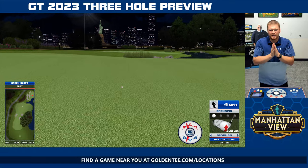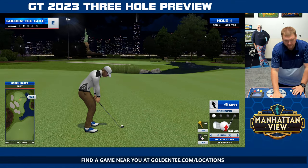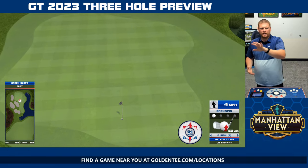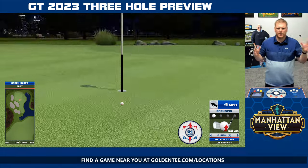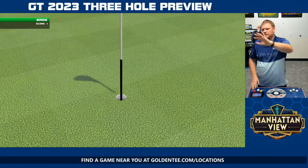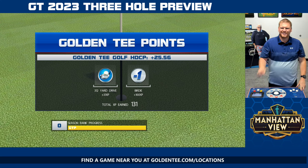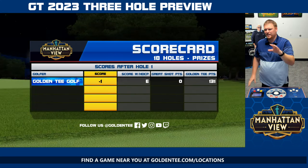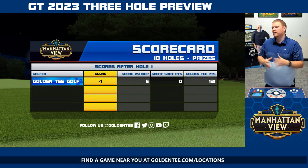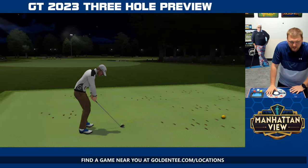What a better way to enjoy your Tuesday afternoon lunch break than by watching some Golden Tee action with the beautiful Statue of Liberty right there in the background — tall buildings and skyscrapers, city lights galore. Jersey City, New Jersey is where you will find this: Liberty State Park, specifically a 1,200-acre piece of land, is where this course is tucked away.